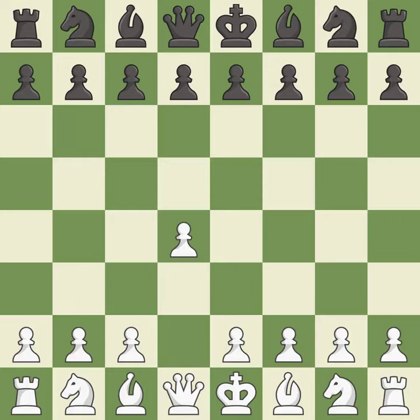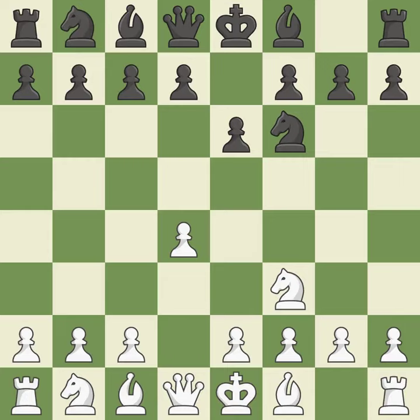Opening with the Queen's Pawn. E6 prepares for a quick D5 pawn push and allows the dark-squared bishop to develop. This develops a knight from its starting square, activating it. C4 gains space on the Queen's side and center, and prepares to develop the knight to C3. This hits in the middle and prevents the opponent from gaining ground.